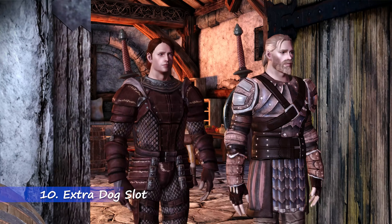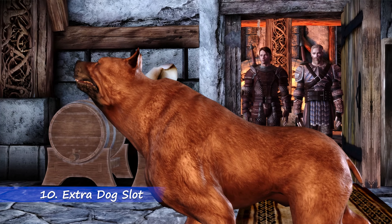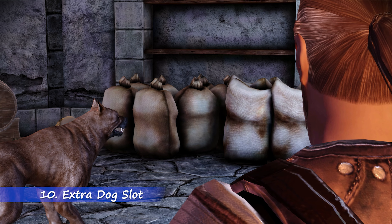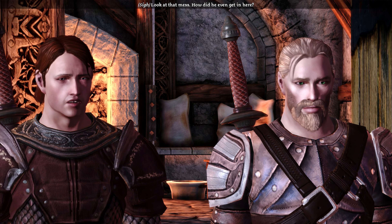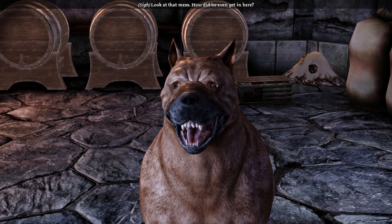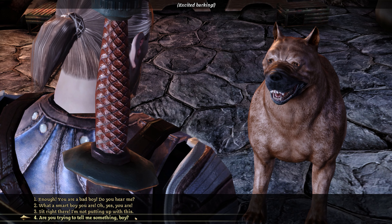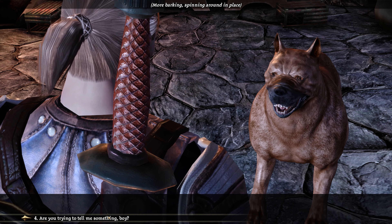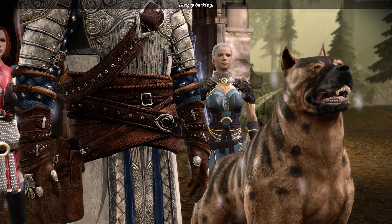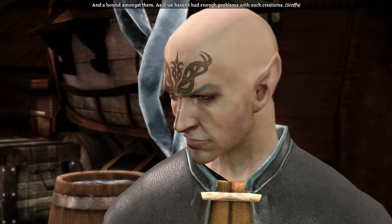Coming in at number 10, we have the Extra Dog Slot. This mod is essential for any player that wants to take on the Human Noble Origin. As most players, once they get their fellow companions, they usually won't want to bring their furry friend along with them. Which as a Human Noble makes no sense because of the close relationship that you have with your dog. So this mod ensures that even if you don't choose to have your dog in your party, the dog will still come along anyway as an extra party member. And the great thing about this mod is that you get to see all of the dialogue with NPCs that react to having your dog companion with you.